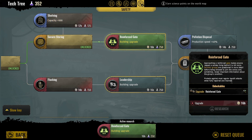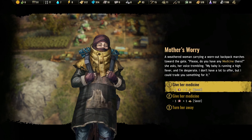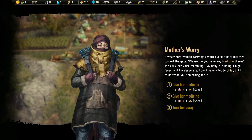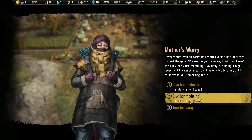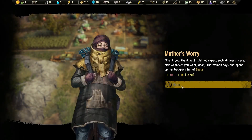We have someone at the gate — a weathered woman carrying a worn-out backpack marches toward the gate. She asks, her voice trembling, 'Please, do you have any medicine? My baby is running a high fever and I'm desperate. I don't have a lot to offer but I could trade you something for it.' Basically she's offering wheat and what looks like beans. We're not going to turn her away.